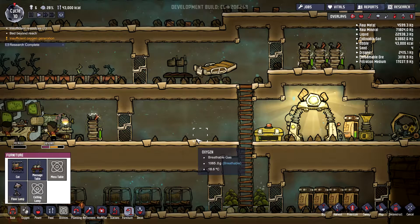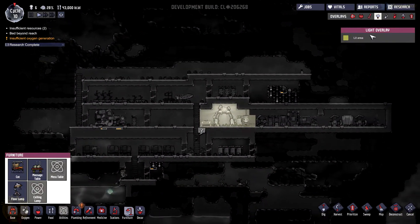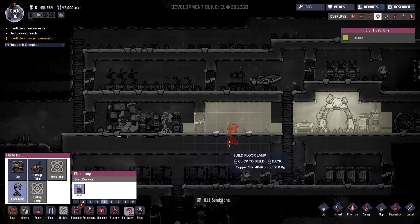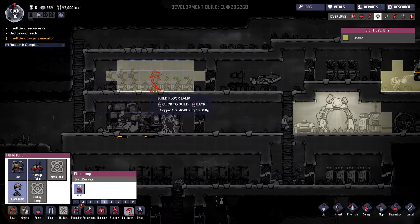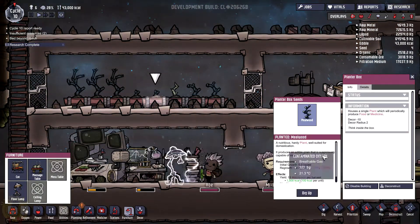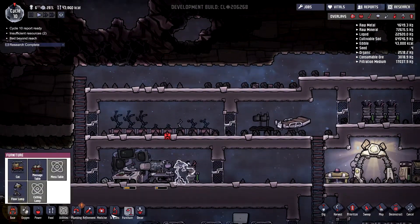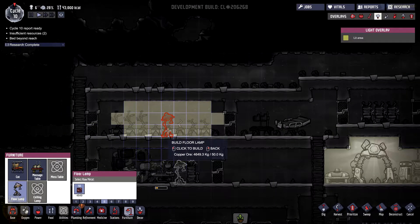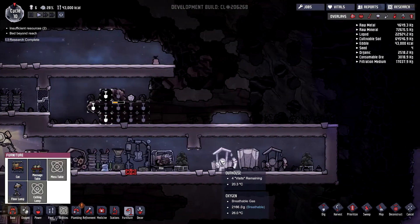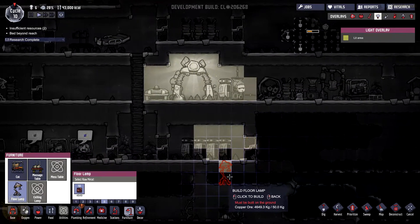I might want to check on the light, because we don't have so much light in this little colony. Basically we are walking in the darkness all the time, so we might want to add a bunch of lamps. I could also add one of these here so it's going to grow a bit faster, but I don't have the room. Let me dismantle this one — yes, let's do it. I hope it's going to grow faster if I do that.